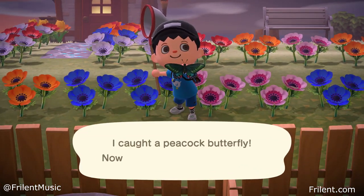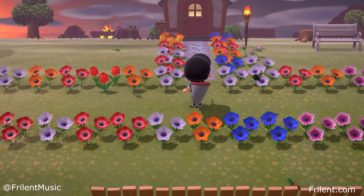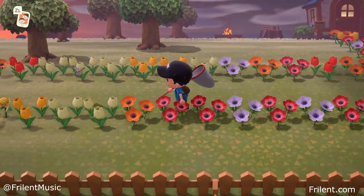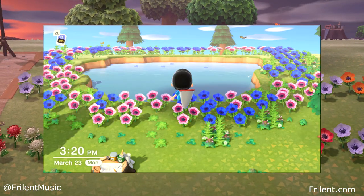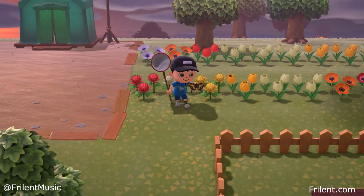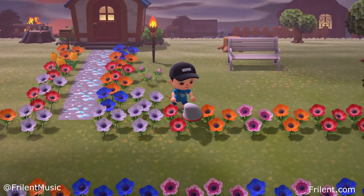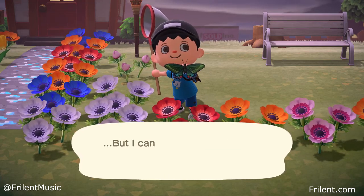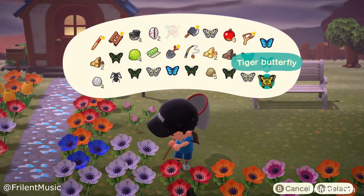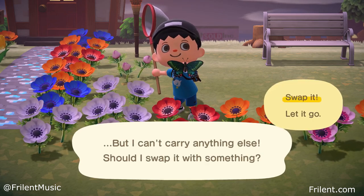My theory is that it has to do with the blue flowers and pink ones. I was island hopping on those random mystery islands and I found one island that just had these two particular flowers and nothing else. It was a really small island. I'd never seen blue flowers before, so I just started picking as many as I could. After that, all these bugs started spawning in and I've just been catching them all day.